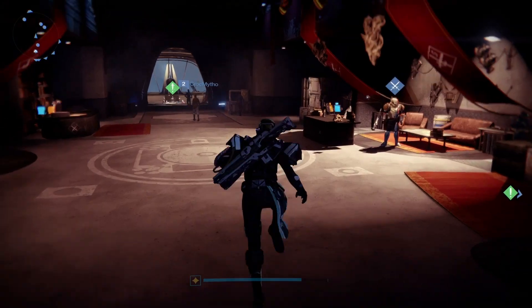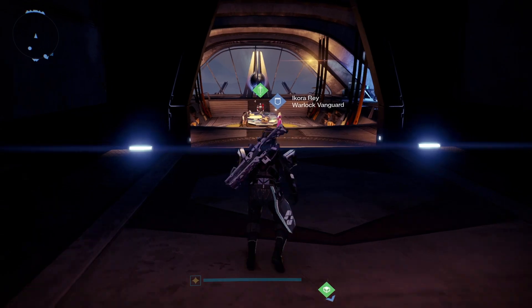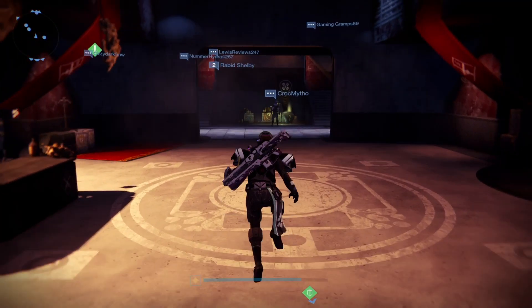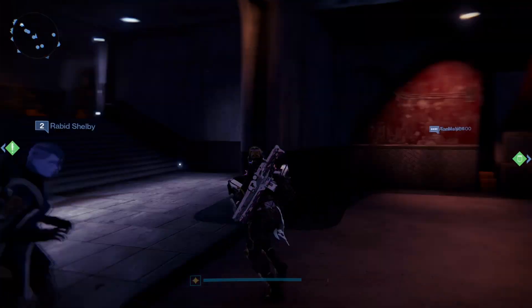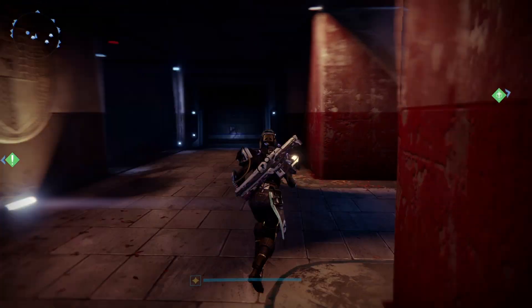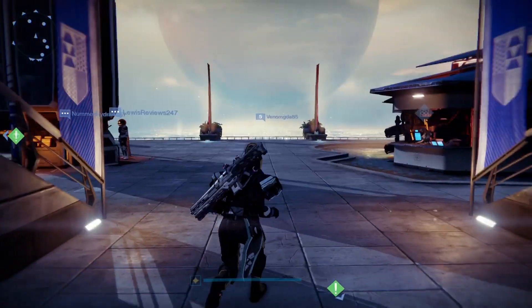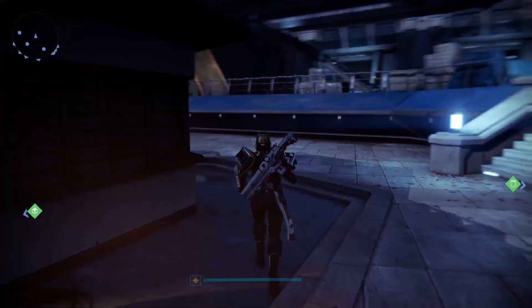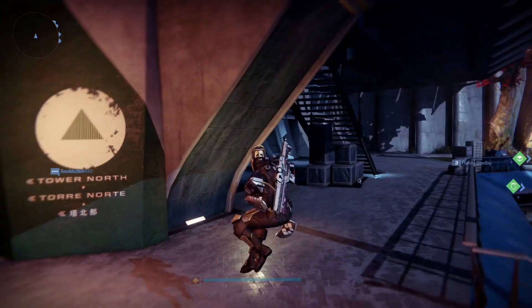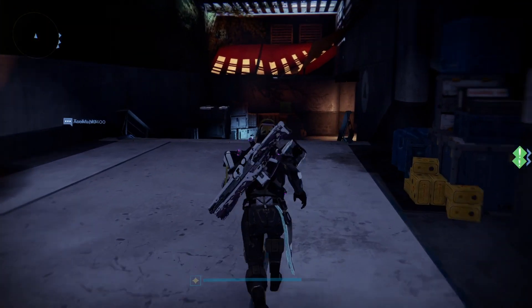There are two places where he can spawn down here - there's usually one over there which is not there this week, and one just in the Vanguard room just over there, and he is not there either. So I'm going to have to go and try. I'm guessing it's going to be over this side of the map - there are a couple of people over there and no people on the other side, so we'll take a gamble and go this way. I'm assuming he is on this side because the three little dots usually indicate something is over here.